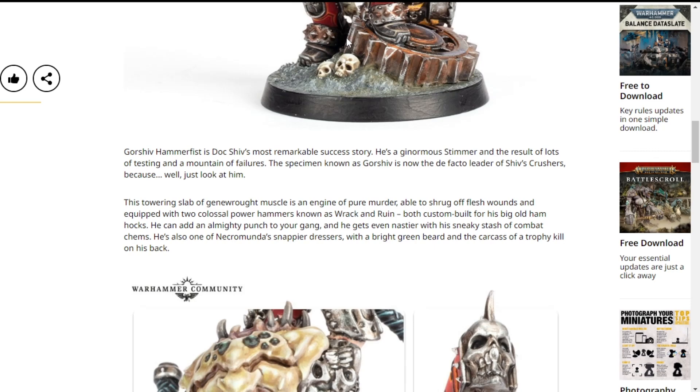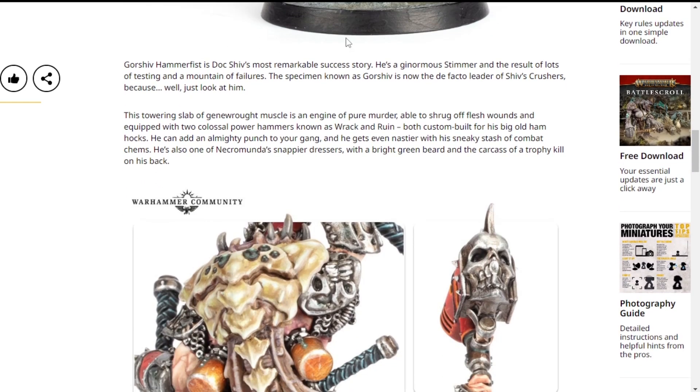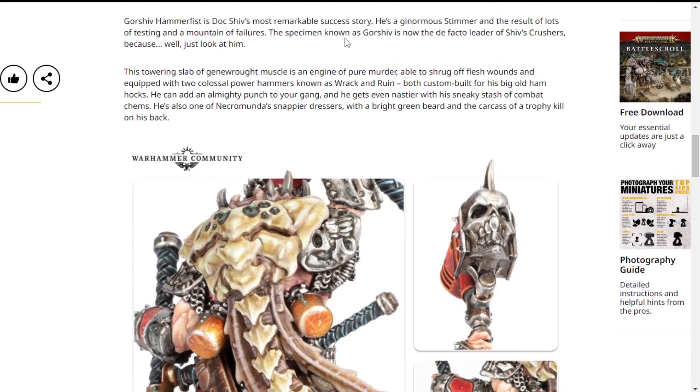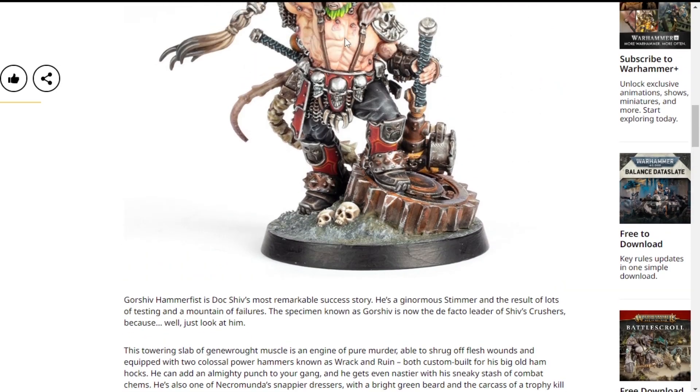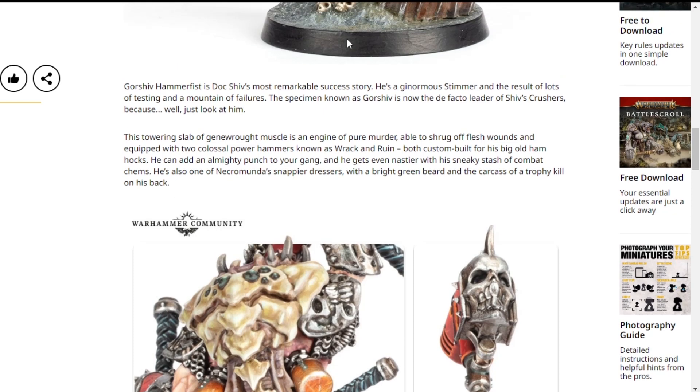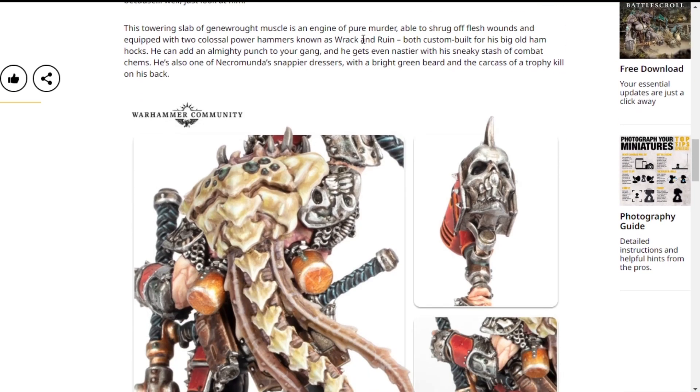He's named Gorshiv Hammerfist. He's got two colossal power hammers and a regular sledgehammer. It's a shame he's not a genestealer, because then he would have three arms and three hammers would make sense — but he only has two arms because he sucks. His hammers are called Rack and Ruin, and he's just a big ol' beefy boy that hits stuff with hammers. That's cool.